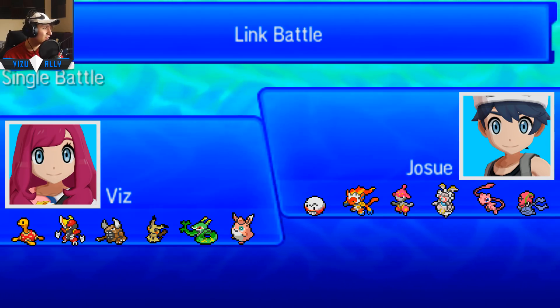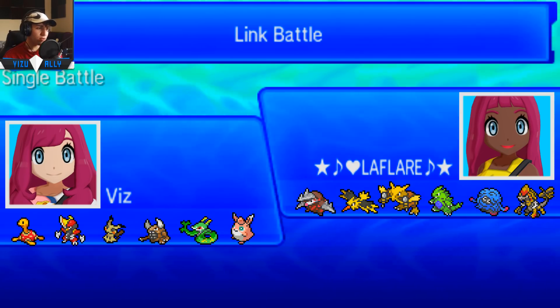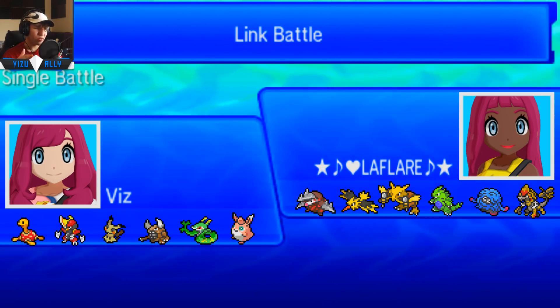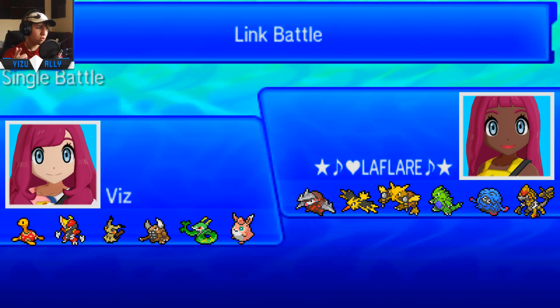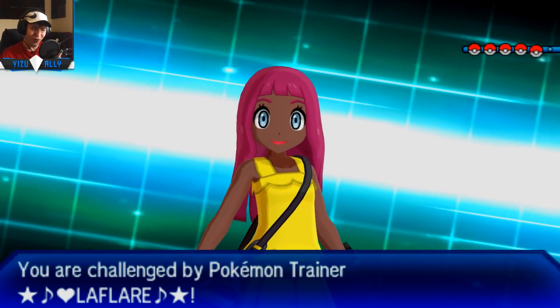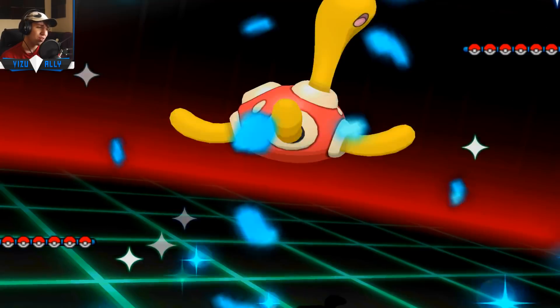Next up is versus LaFlair. I've seen this team a lot on the Showdown ladder — Kommo-nium Z, Excadrill could be Leftovers, Life Orb, or Z-move. I know it had Tangrowth and Zapdos. I've seen a lot of variations of the Sand Kommo-o offense with Zapdos and Tangrowth. Either way, if I get webs up Mega Pinsir goes in — with Stone Edge and Mega Pinsir, some teams just get demolished, and LaFlair's team has no stop for Mega Pinsir. Once I get those webs up it's over, so I lead off with Shuckle.